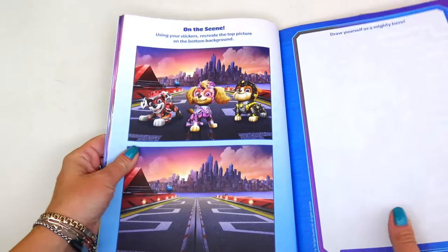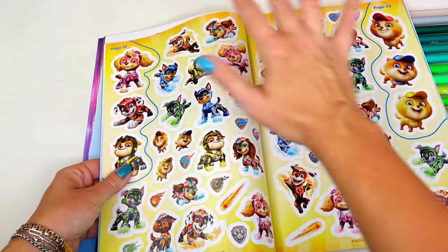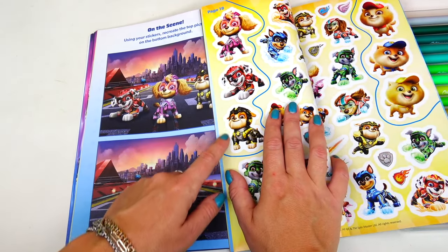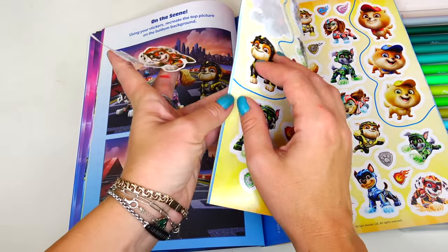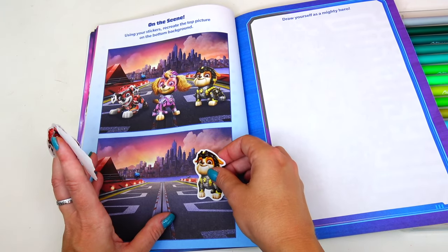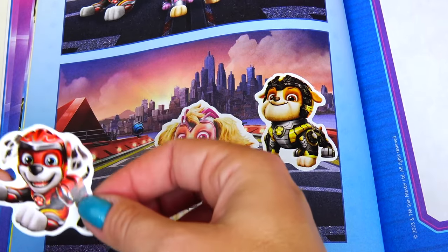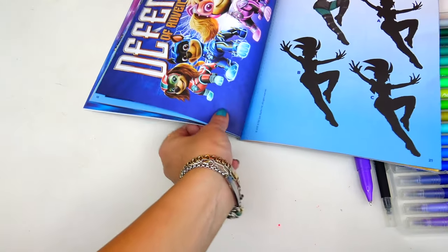This page is fun because we'll get to use the stickers! Using your stickers — there are so many of them! — we'll create the top picture on the bottom. We will need Marshall, Rubble, and Skye. We're going to put Rubble right here, Skye is gonna go in the middle, and Chase and Marshall go right here. Well, that was easy. Another super cool poster — check this out!